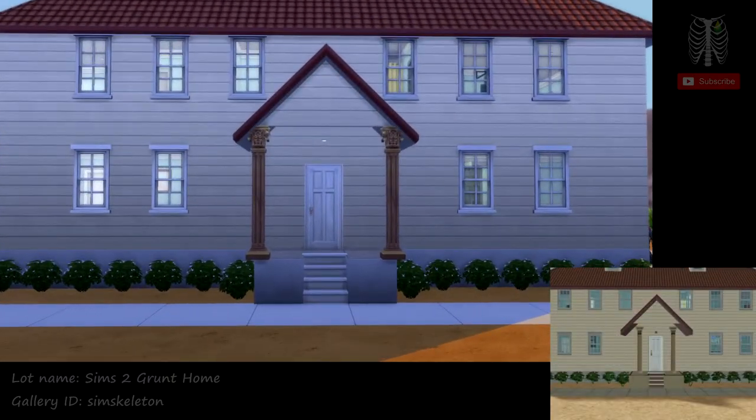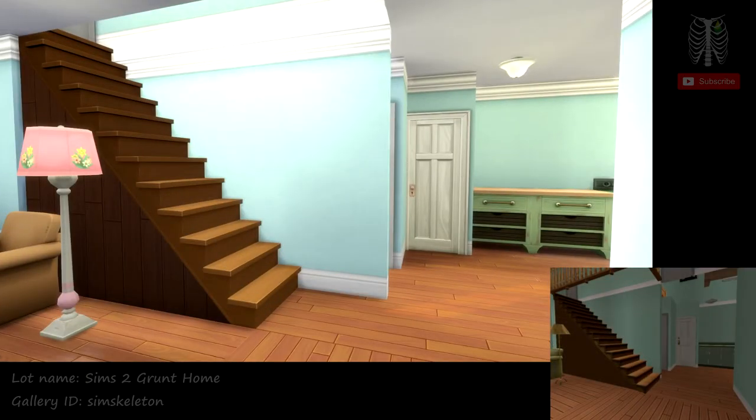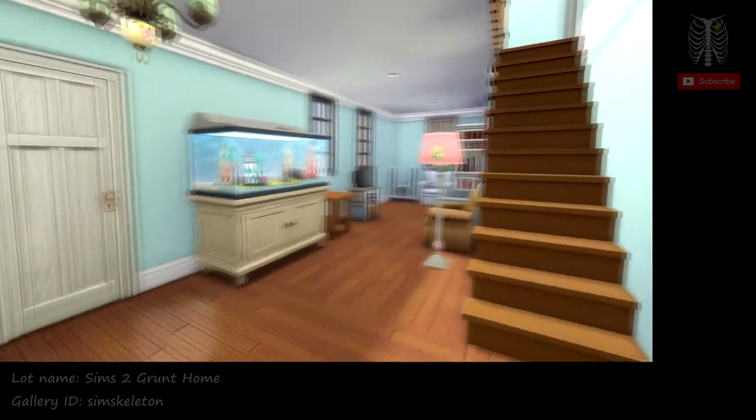Now that we've taken a look at all of the outside of the house, we can look at the inside. Here in the entryway, we have the staircase going upstairs. To the left is the living room.